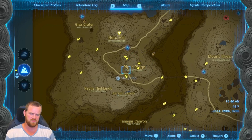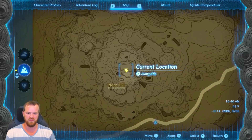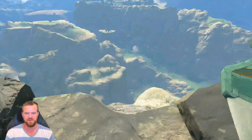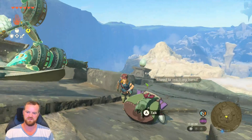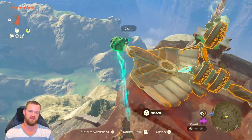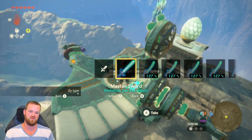We are going to get 10 Koroks here around Piper Ridge. We're going to start at Nero Hill and talk to this Korok that needs his friend. I think I may have over-prepared for this — we created this plane and I feel like I might be overpowered.